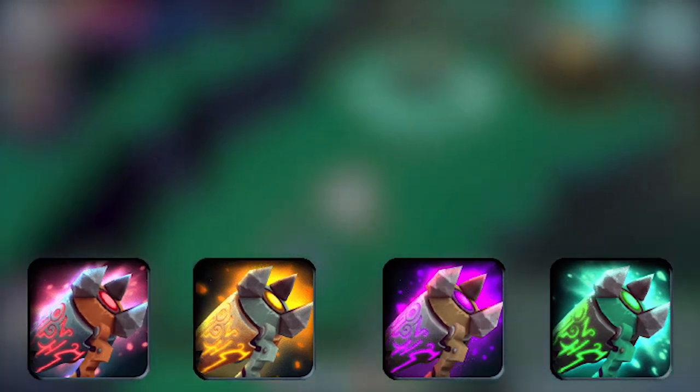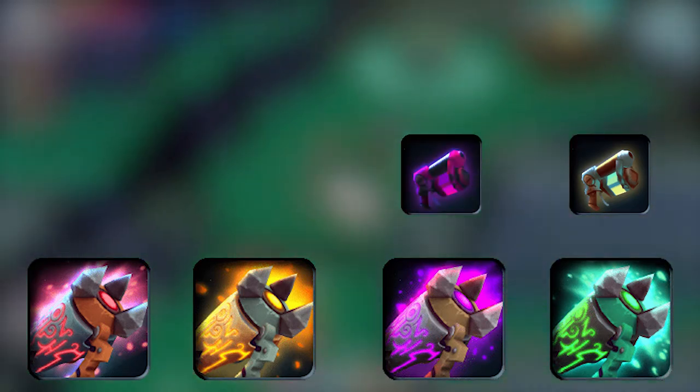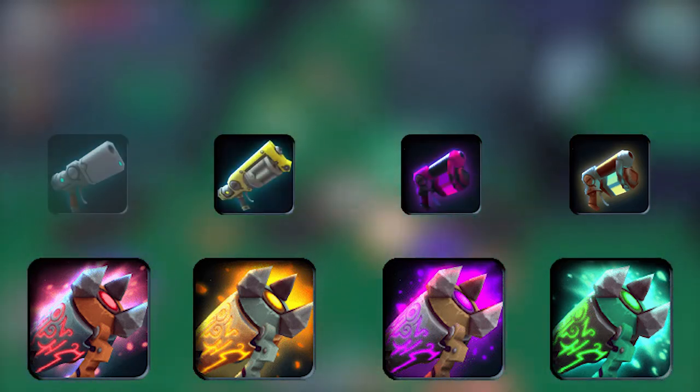Each of these guns builds off of a unique 2-star. For Elemental, the Prismatech Alchemer. For Shadow, the Shadowtech Alchemer. For Piercing, the Autogun. And for Normal, the Blaster.